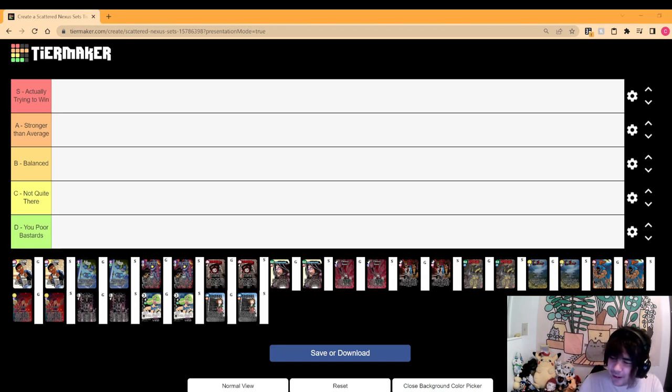We're going to be doing this randomly so I don't know which set I'm going to be looking at first. You'll notice I do have two copies of each one — one labeled S and one labeled G. S is going to be solo viability: how well the set itself works without any other factors associated to it, how cohesive the set is and how well it works on its own. G is the group ranking — how well it supports a different set, how much it brings to the other sets when used alongside them.